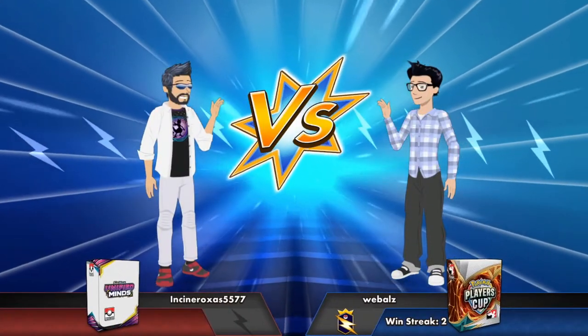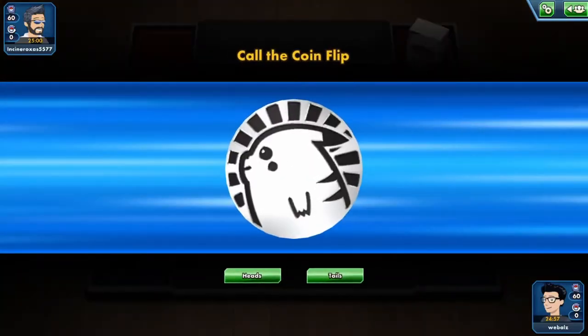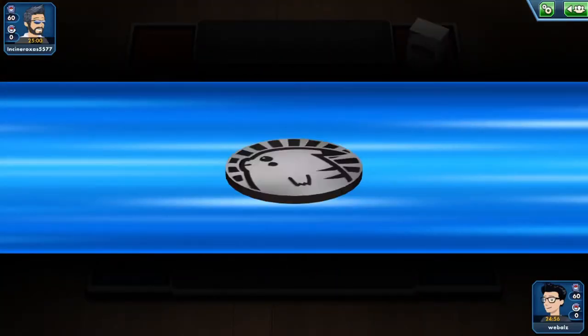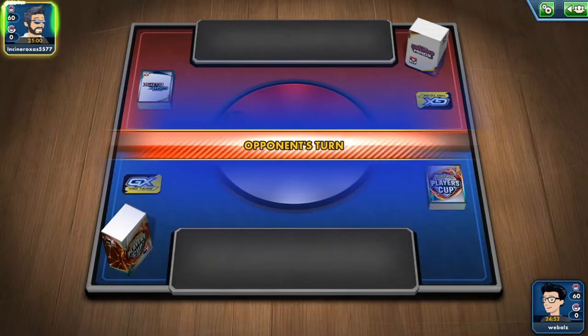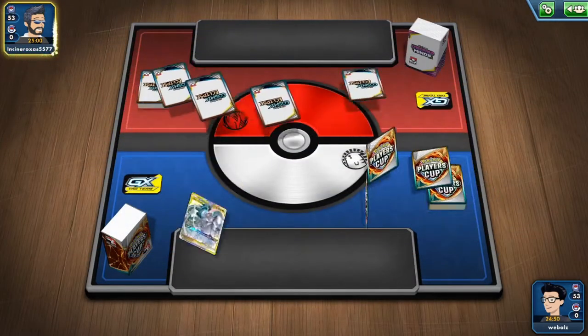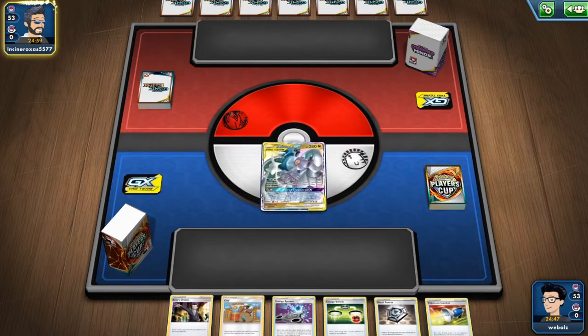Hello guys, welcome to today's video. Today we are going to play some games with ADP Station and we are playing it with Clay. Run the coin flip. I also like to go second since with Clay the chance to get the turn 1 GX attack is pretty high.